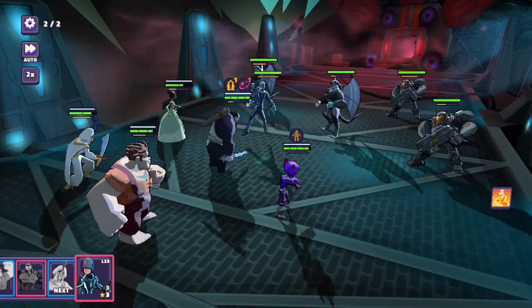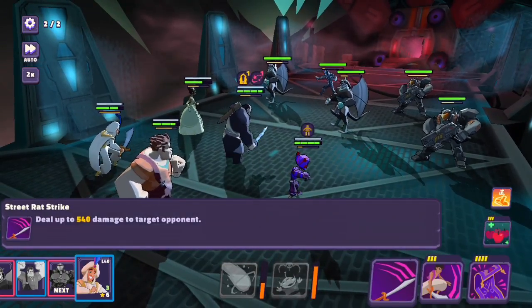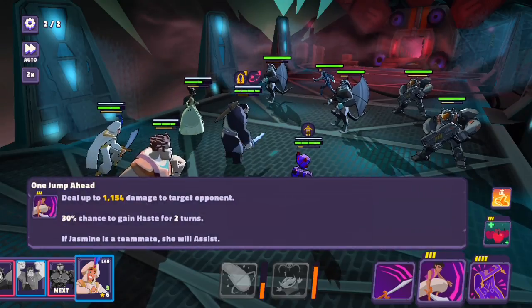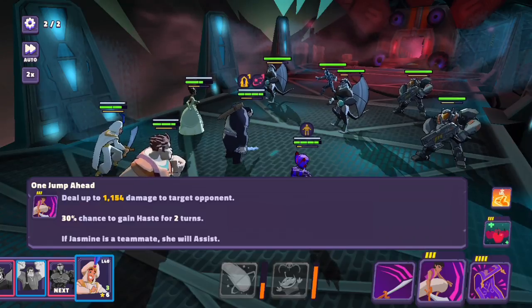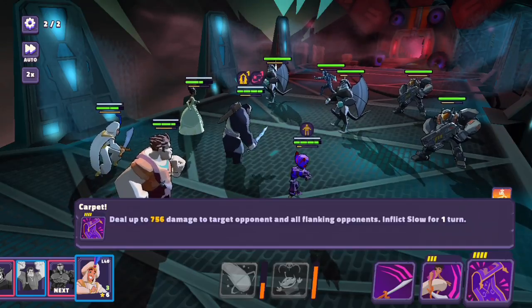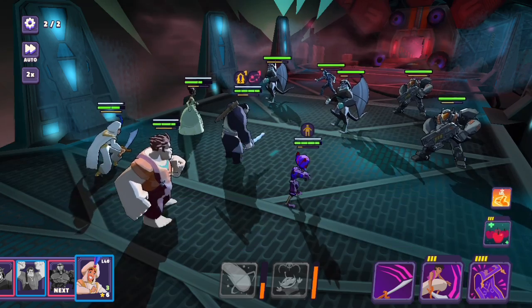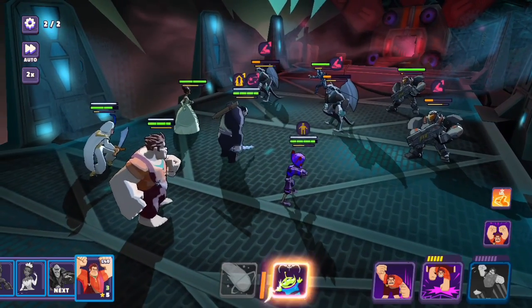So Aladdin will be up first. We've got the Street Rat Strike — just a regular attack. One Jump Ahead deals 1154 damage to the target opponent and has a 30% chance to gain haste for two turns, and if Jasmine is a teammate she will assist — Jasmine's not here obviously. And then the carpet deals 756 damage to the target opponent and all flanking opponents and inflicts slow for one turn. So that sounds great.